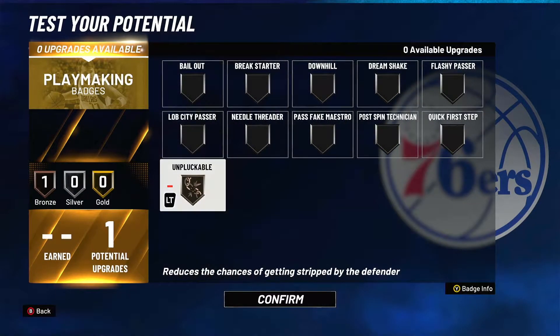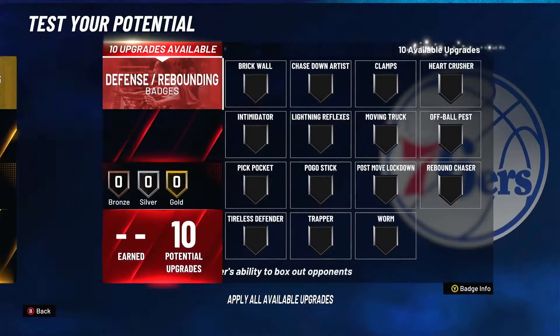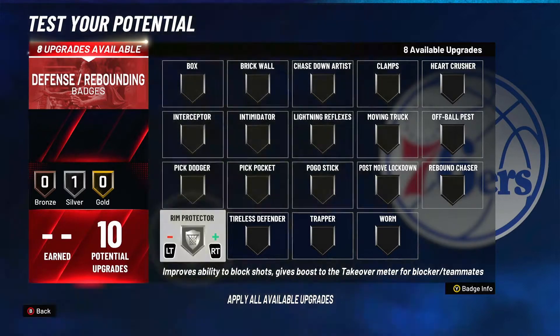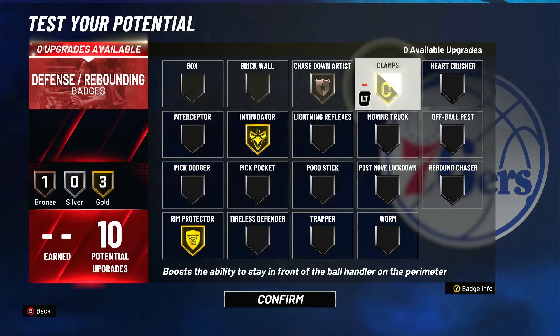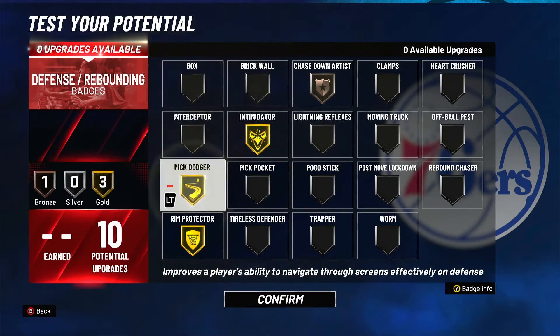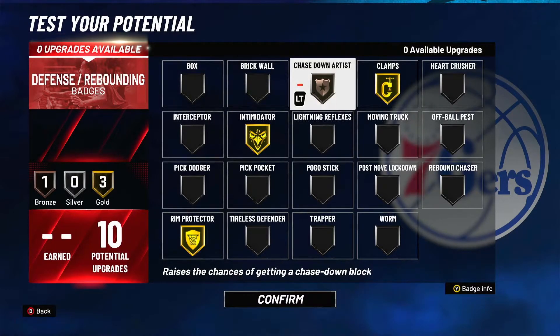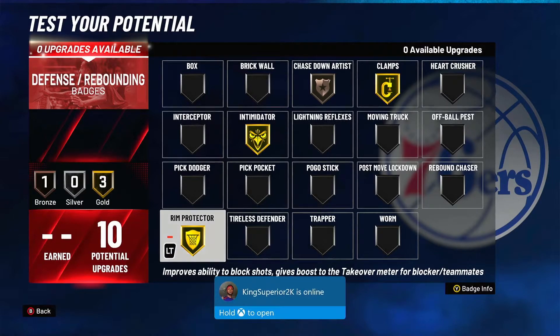For the one playmaking badge, you might as well put it on unpluckable so you don't get ripped as often — you're not going to have a high ball handle with this build, but you're not really going to be handling the ball a lot. Now for the last badges, defense: rim protector gold, chase down artist bronze, intimidator gold, clamps on gold. If you feel like you don't need clamps, you can take that off and maybe put it on pick dodger, but I'd say this is the best way to run it. You get that chase down artist for long blocks and rim protector for blocks — you're going to be a demon in the paint and a demon on defense.